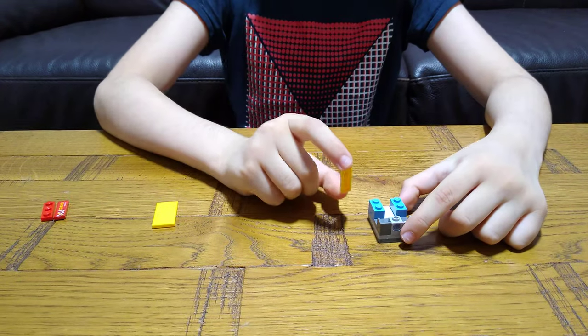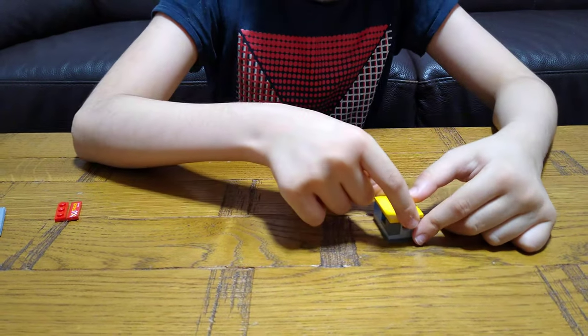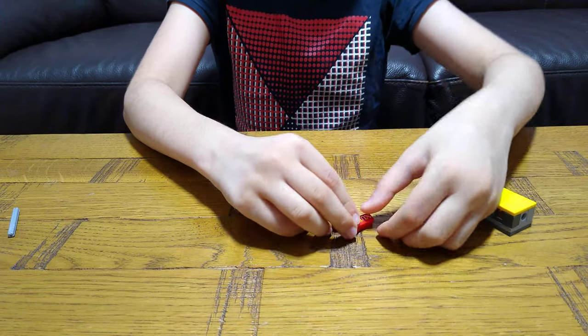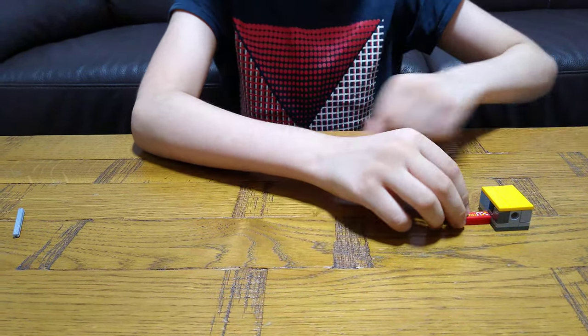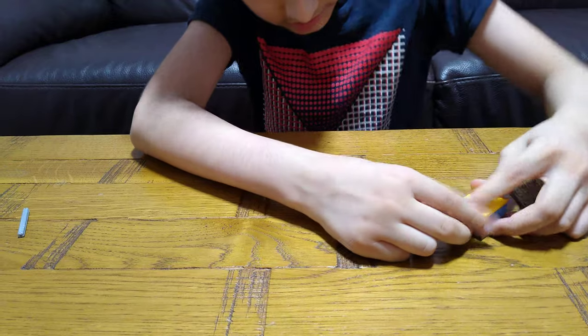Then we're going to need this one-by-four tile onto here, and then this two-by tile. We're not finished yet — we need this and then a flat piece on top. Put this onto here. I forgot to put some cash inside here.